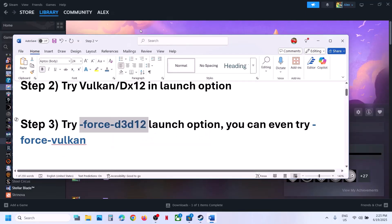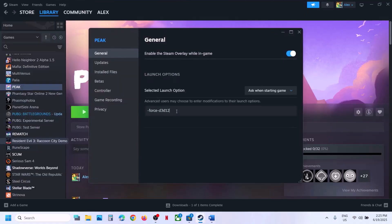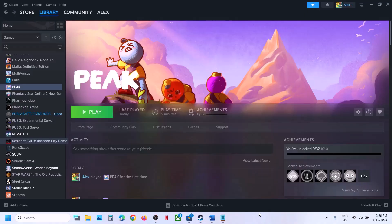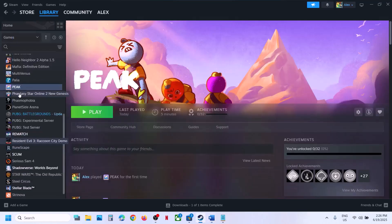If that does not work, you can try this in the launch options. Right-click on the game, select properties, and in the launch option type in -force-d3d12, then launch the game and check. You can also try -force-vulkan in the launch option — right-click and go to properties.